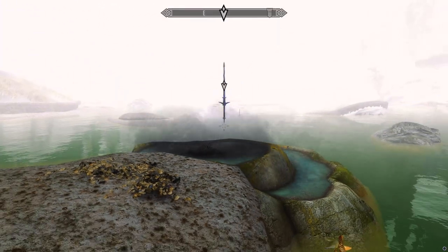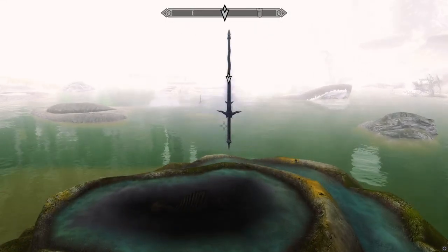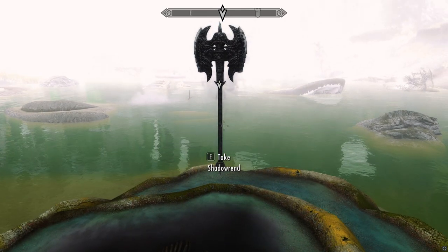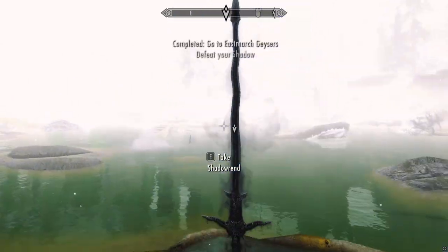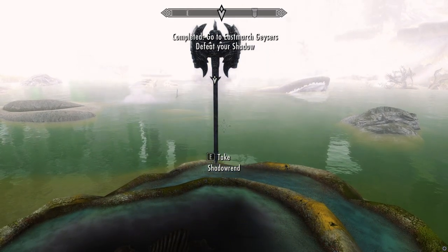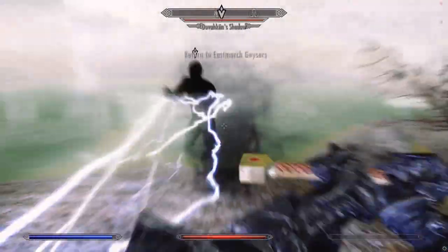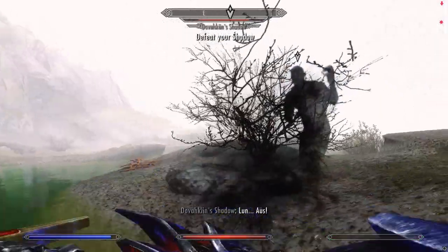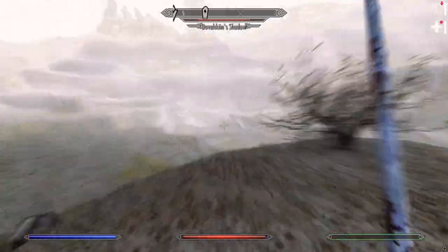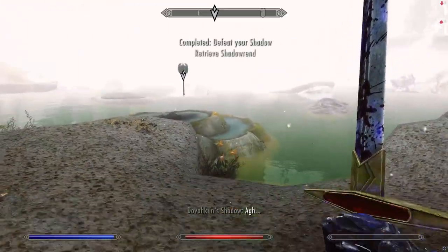Wait, is that it? This is the quest. 'Defeat your shadow' — wait, what? Why is the Nyx helping me, wait — I thought I was gonna try to see the combat. Does he not fight? This guy's not doing anything. That was difficult.